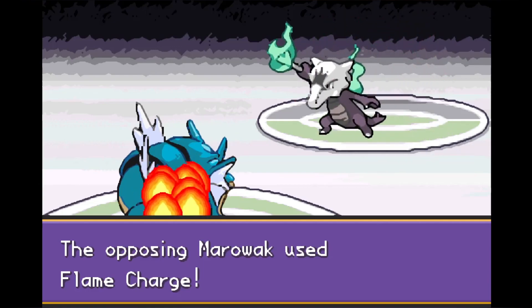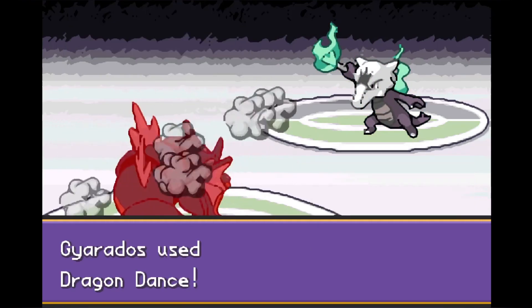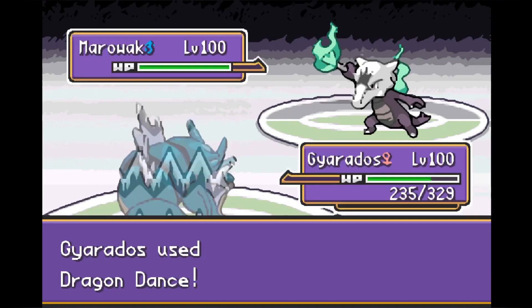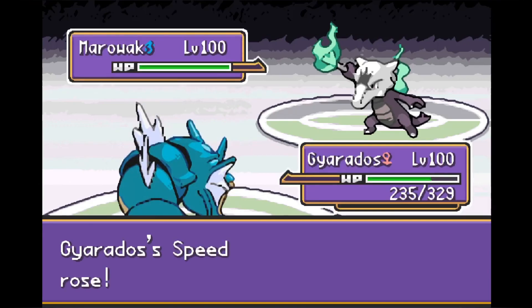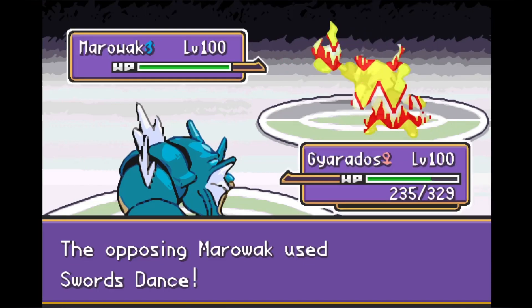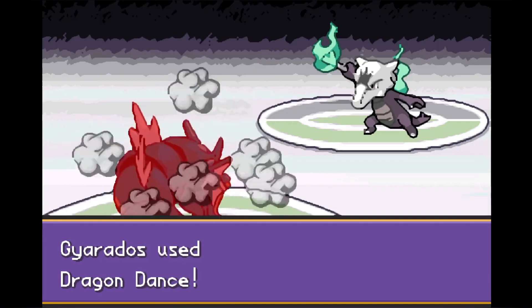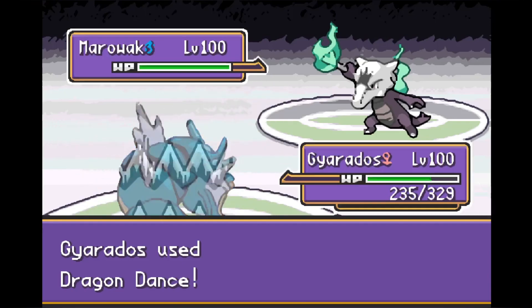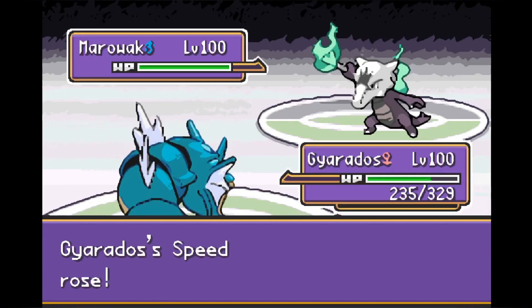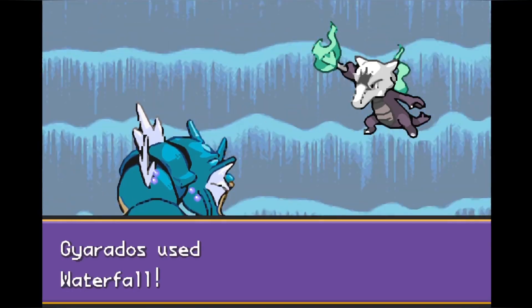Even in the face of a Gyarados, Marowak keeps spamming Flame Charge to boost his speed. We do the same and go for Dragon Dance, getting plus one speed and plus one attack. Now in the short version that you guys voted not to see, I totally just set up all the way on this Marowak — and with some good RNG and a couple missed moves, Gyarados sweeps the whole team. But in this version, things take a turn for the worse.